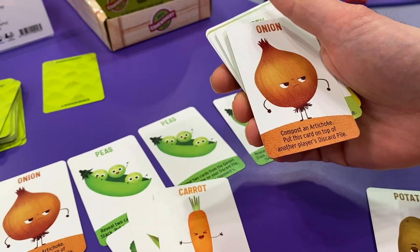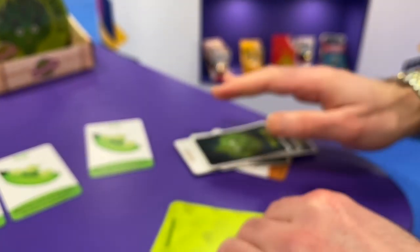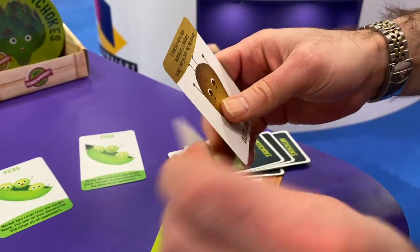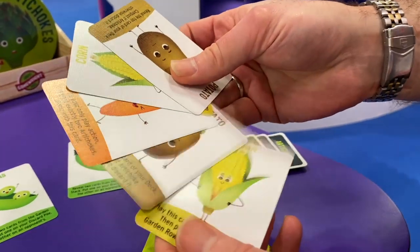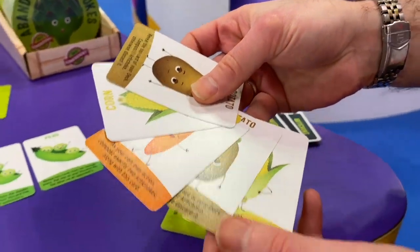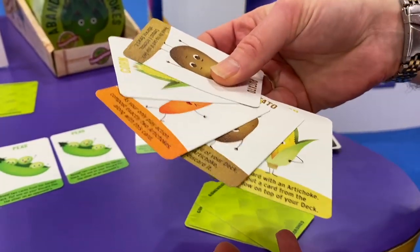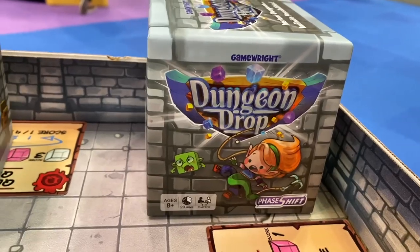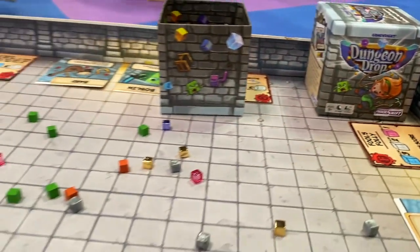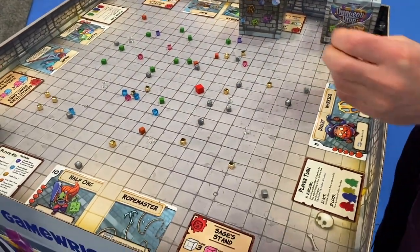Over the game you keep replenishing the garden, drawing new cards, taking their actions, and hopefully getting that lucky streak where you draw back up to five cards with no artichokes. At that magical moment you declare 'Abandon All Artichokes!' and win the game — that's the goal right there.